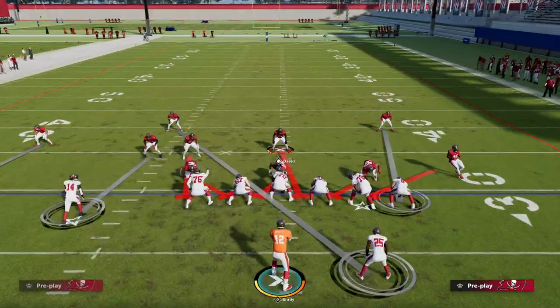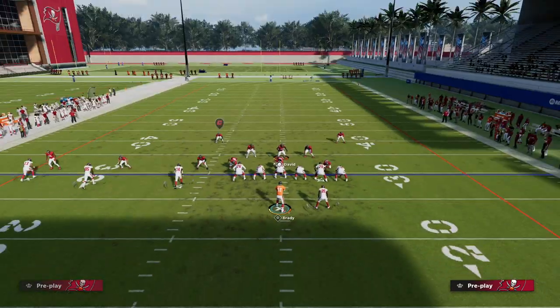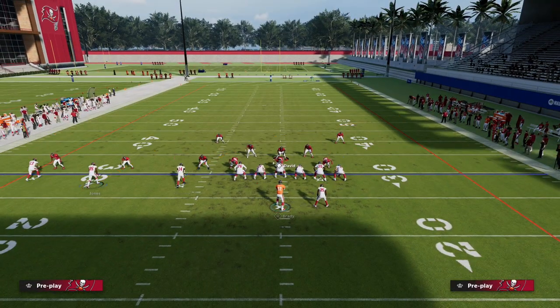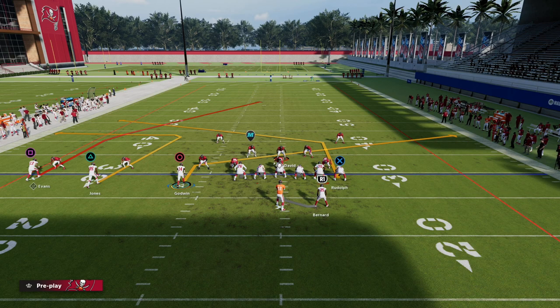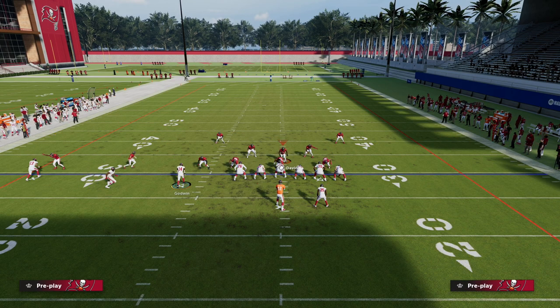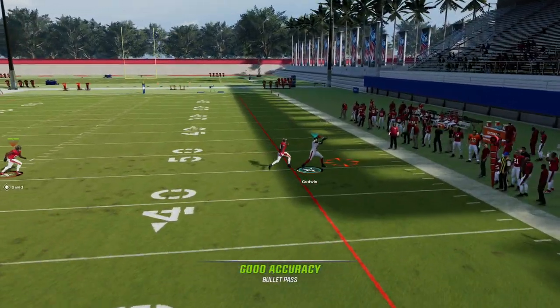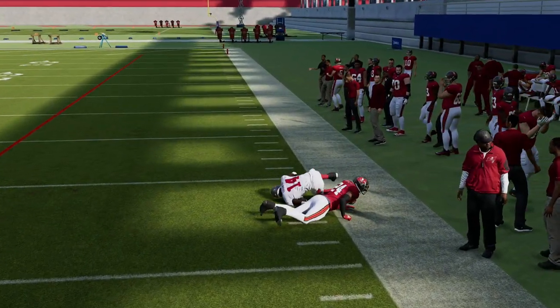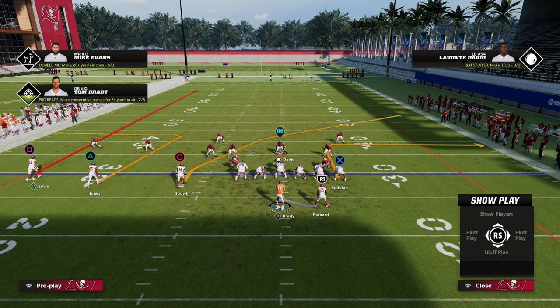Another thing we can do is motion block. We can run a three-man route, still slide our line to the left, and motion Jones — our triangle receiver — to the right side of the screen, snapping right when he gets into position. You'll see that this blitz gets picked up, and I can still throw the ball to my receivers. This is a simple system for picking up pressure out of the Trips Tight End.